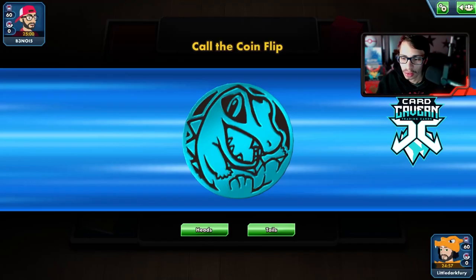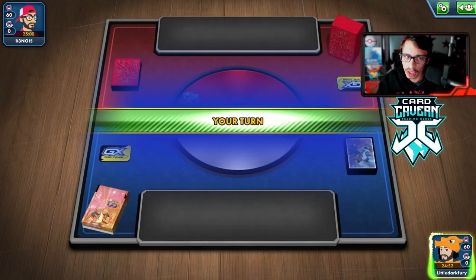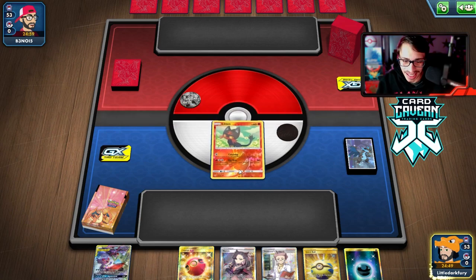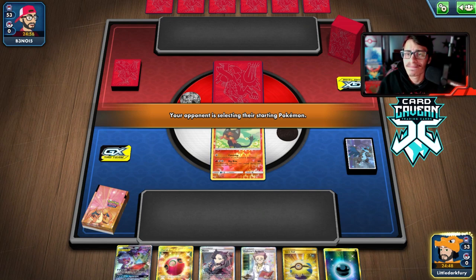Into the first match with Incineroar - we've won the coin flip. We might be getting Single Strike, which could be a good matchup since we have Mewtwo. We get a Litten start here with no Rare Candy from the Cherish Ball. We do have a Mewtwo we can get in play - we'll probably just go Weavile and Mewtwo, though I kind of want to get another Litten in play too.